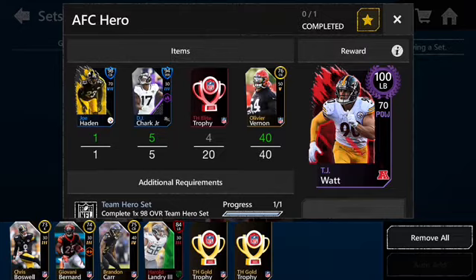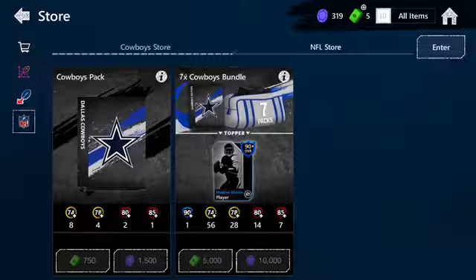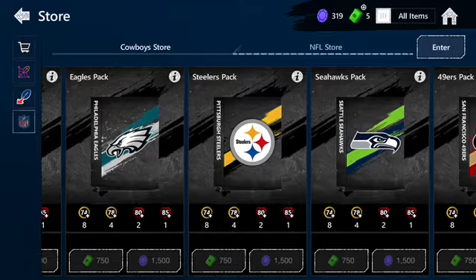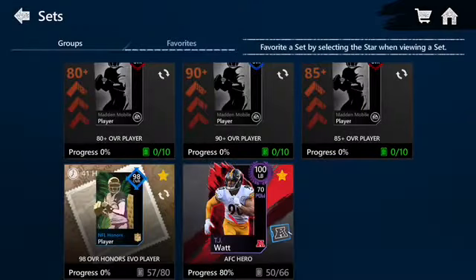I decided to be a complete idiot and waste all of my coins — or my gems — buying these Steelers packs to get the 98 overall Joe Hayden, which are right here. I wasted like all of my coins on this one pack, got like eight of the packs from doing that, and it's gonna help me get the TJ Watt here. But it's not going to help me get the NFL honors. Anyway, it'll help you get the NFL honors. So thank you guys for watching, hope you guys enjoyed, tell me your thoughts down below and peace out.